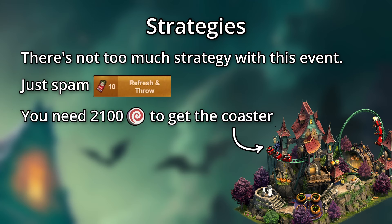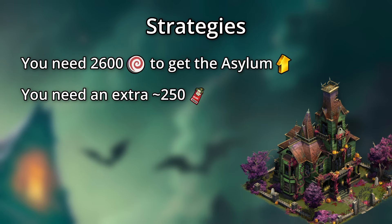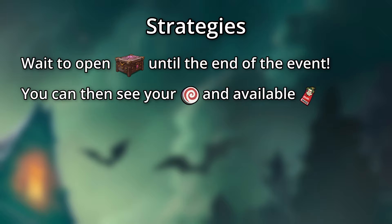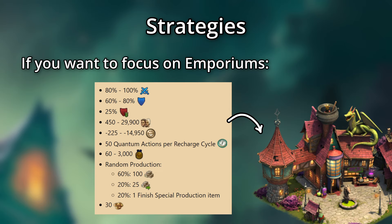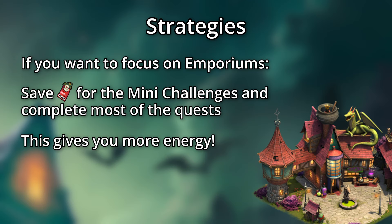You need to reach 2,100 progress for the main building, and with the currency from the questline, this should be achievable entirely for free. Getting to 2,600 progress where the golden upgrade for the Asylum lies may be a little bit less certain. Refreshing and spinning with each throw, you'd need to gain nearly 250 extra tickets from incidents or the mini-challenges to on average be able to reach that goal, and that includes not opening any energy chests. I would recommend waiting to open any chests until the end of the event. If you want to focus entirely on the Emporiums, save tickets for mini-challenge days and complete much of the questline. This will give you a large amount of energy drinks, which will make opening boxes easier. With a bit of luck, you should be able to walk away with 5-6 Emporiums, if not more.